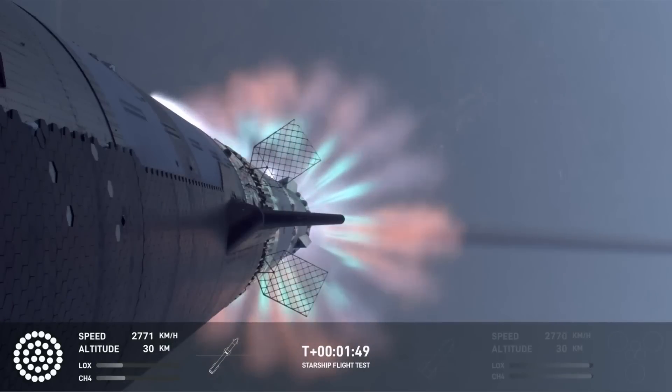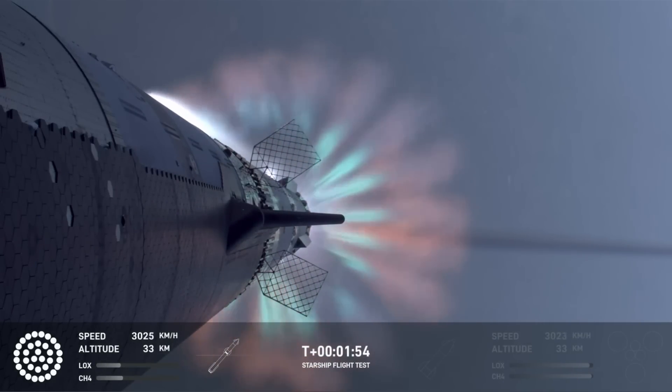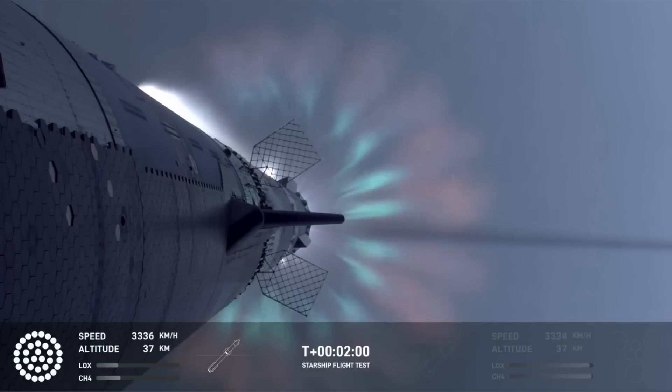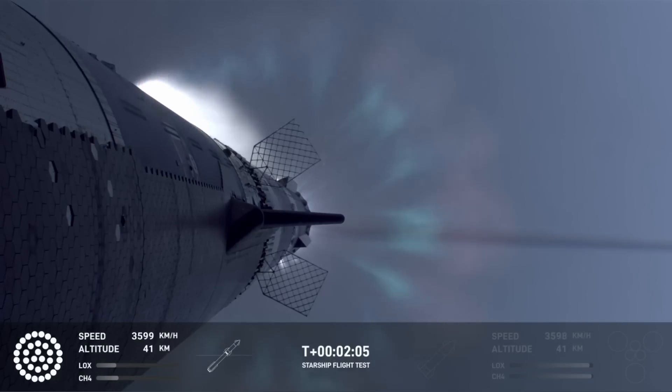Hot staging is going to be the next thing coming up. First we're going to see the booster's engines start to shut down — all but three. We're going to do what's called most engines cut off, instead of main engine cut off, because three are going to keep going. And then we're going to see the engines on ship ignite.